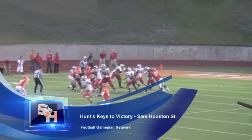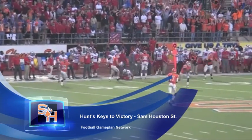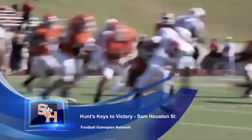Defensively, the Bobcats have to make sure they beat up Elvis Ackblah at the line of scrimmage. Keep him busy at the line of scrimmage, force the other receivers to beat them, and that's how you can have success against the passing game.